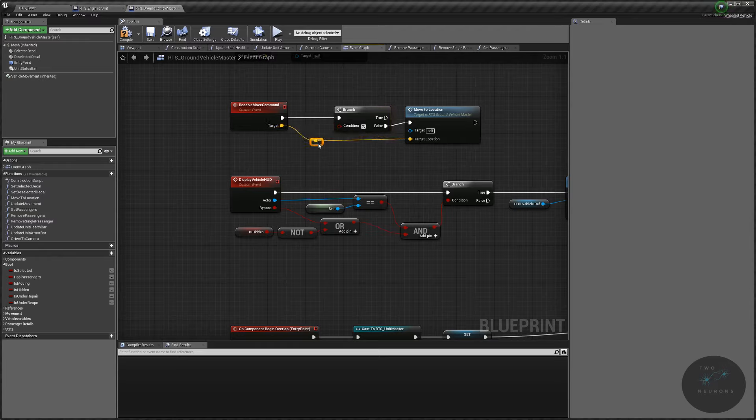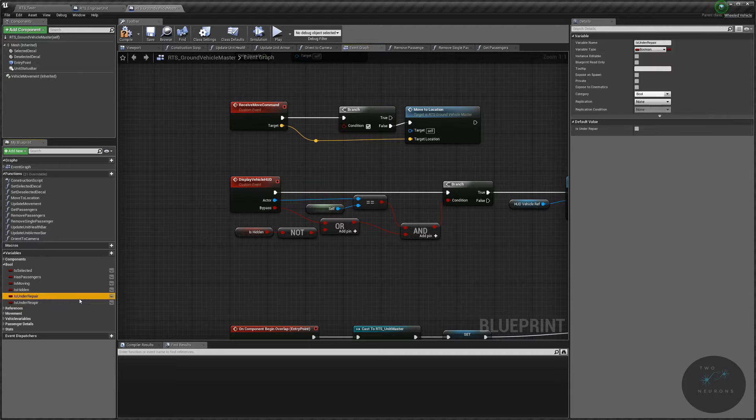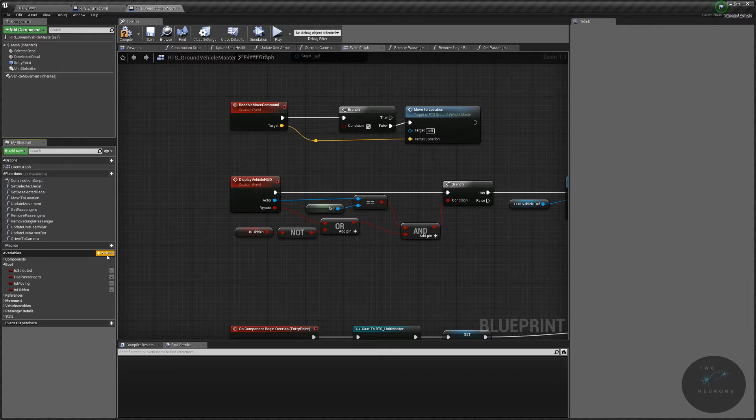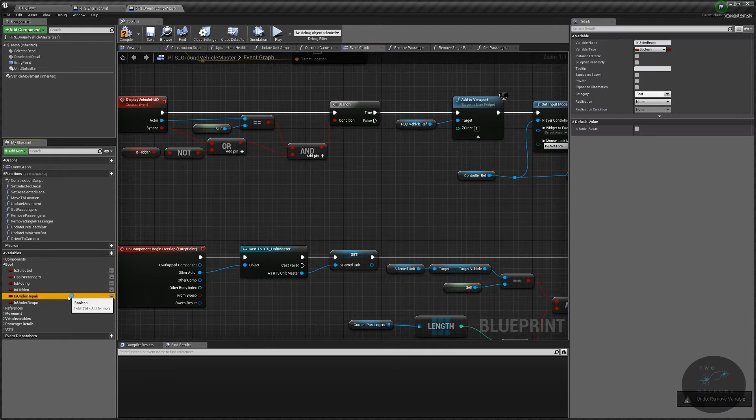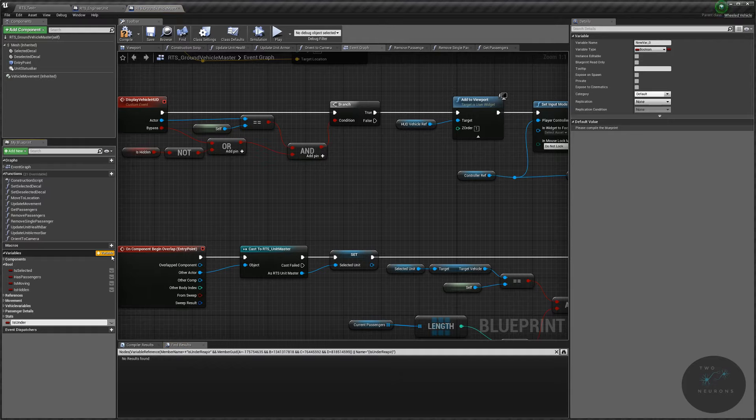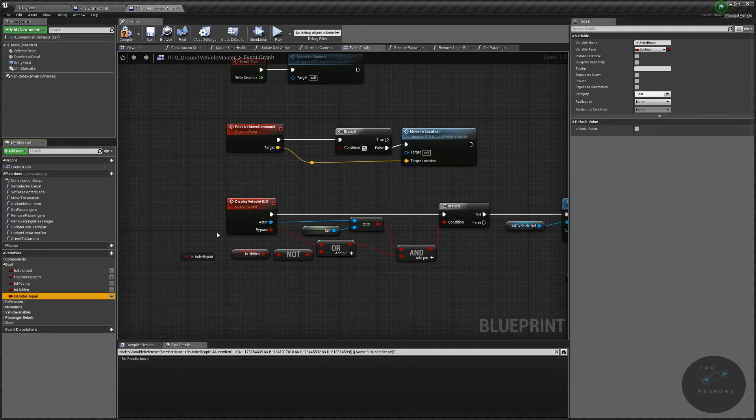I suddenly have two 'is under repair' variables — I'm not sure what happened — so I'm going to delete both of them and create a fresh one. Create a new one called 'is under repair', put it in the bool category, and plug it into the branch. If it is not under repair, the vehicle will move; if it is under repair, it will do nothing.